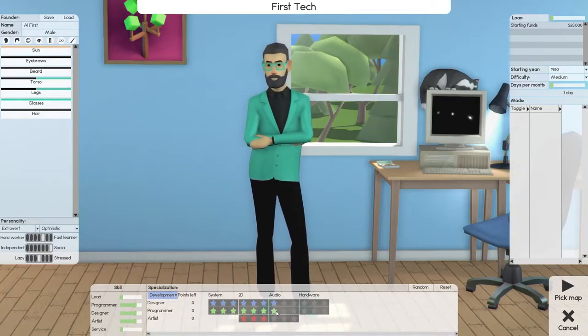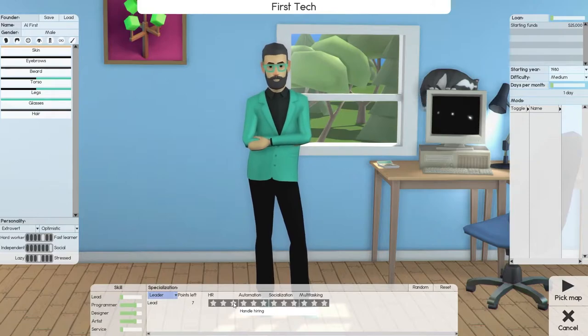Same for programmer: system three, 2D three, one in audio. In reference to art, whenever you're going to hire an artist, you're never going to find an artist with more than two. So I'm going to go two in one — give them a head start on the next one. That's development skills. For leadership skills, you always want a leader who can handle education first, then socializations or meetings, socializing with employees, boosting compatibility. These are all efficiencies you want the team to have, and you always want them to be able to hire if you can, then automation.